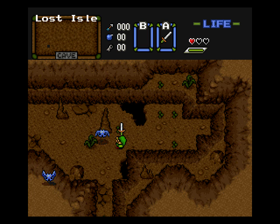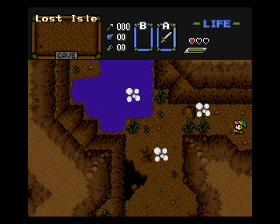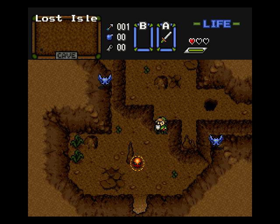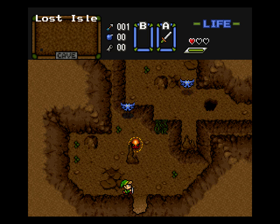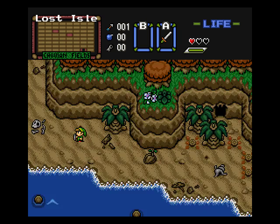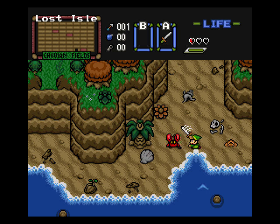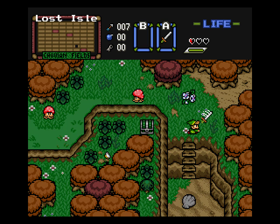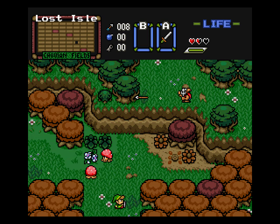Come on, you stupid keese — give me health. Nothing is giving me health. I think there's some health in these pieces of grass or bushes. Why they are inside of a cave is beyond me, that doesn't really make logical sense. During my test run, health was not nearly this hard to come by. There we go. So now that that beep is gone, I can continue talking about the game.